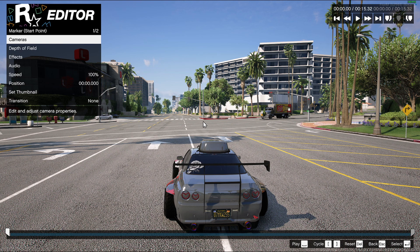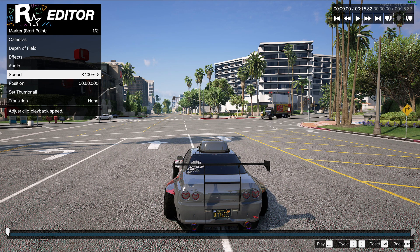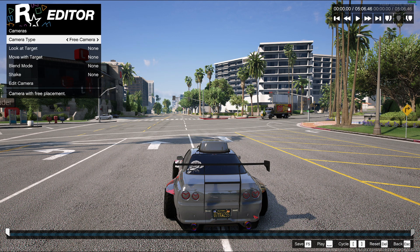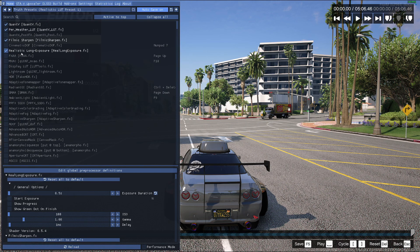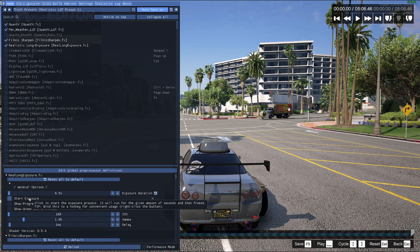This is the easiest part of the whole rolling exposure. Once you're at this menu — the first menu that should pop up — you go to Speed and put it at 5%. Once you're at 5%, you go into Camera. Switch the camera type over to Free Camera. Once you're at Free Camera, you hit Move with Target. And once you put it to Move with Target, use the mount type of Rigid, so it's fully mounted to your car no matter where the camera's at. Then come over to the ReShade menu. Make sure to checkmark Realistic Long Exposure. At the bottom, I would leave the exposure duration at default. Right-click to Start Exposure and put it to a keybind you would like.